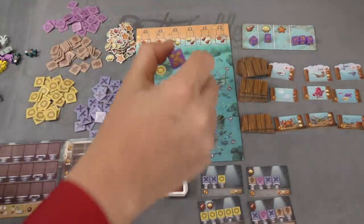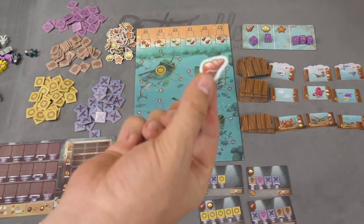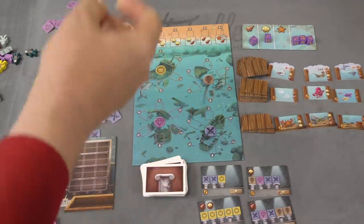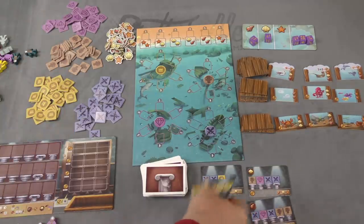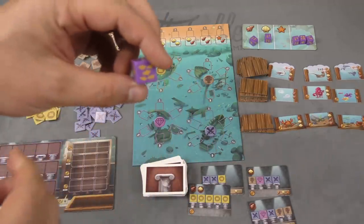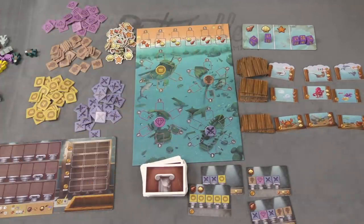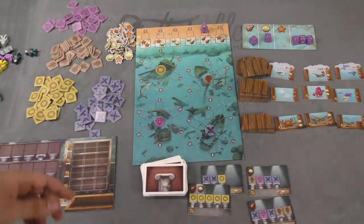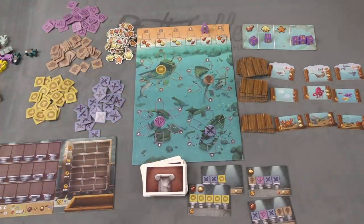When you take a die — say this one — if you took it from the spot where there's a shell, you get one of those shells. Shells can be used for various things: conch shells let you add or subtract one from a die; scallop shells let you discard one and take an extra treasure; and starfish can count as wild treasures. When you take the die, you use the number on it — say this was a 5. You use that to put out one of your divers on the board or move a diver you already have. You can place them on one of the wrecks in the number 5 spot, or over here on the beach in the 5 spot. Putting them on the beach gives you the shells that are there.